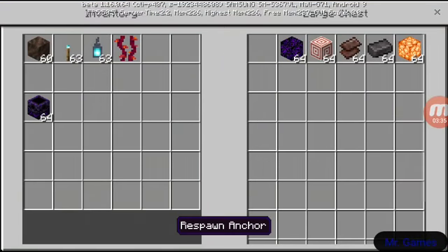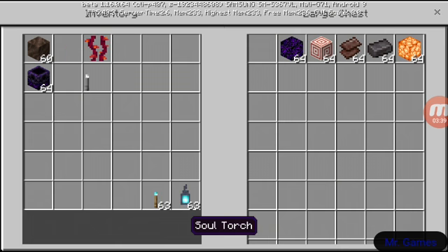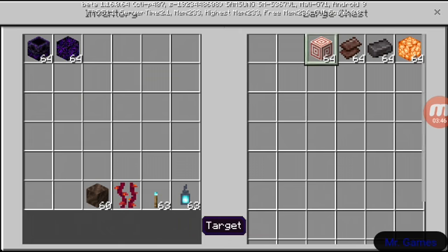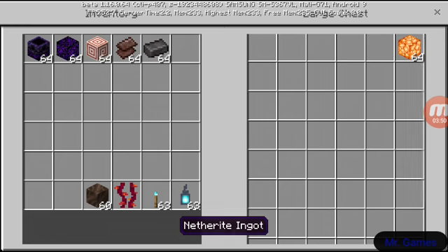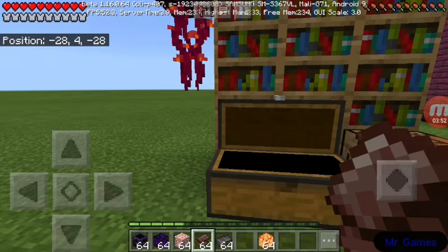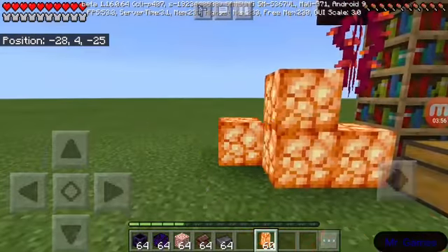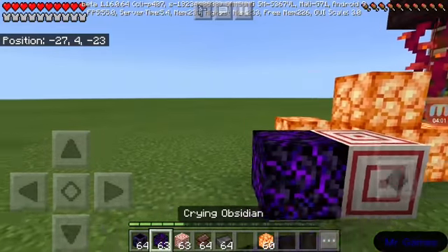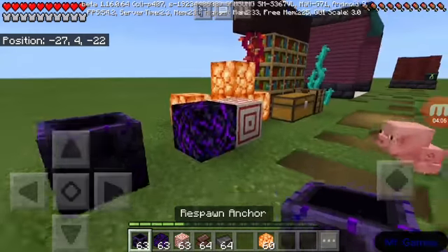Here are a couple more blocks that were added. We have a respawn anchor - it doesn't quite work yet, but in the nether you can set your respawn point. They added crying obsidian back into the game. Here's a target block, netherite scrap, netherite ingots, and shroom light - basically like glowstone but a little bit different.